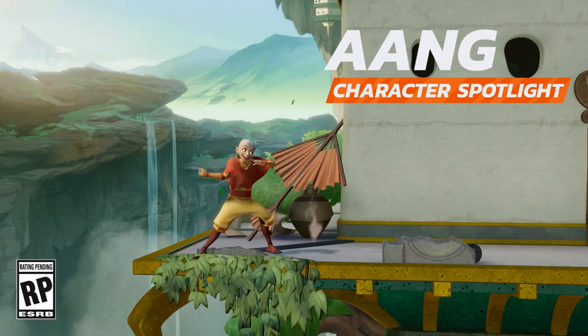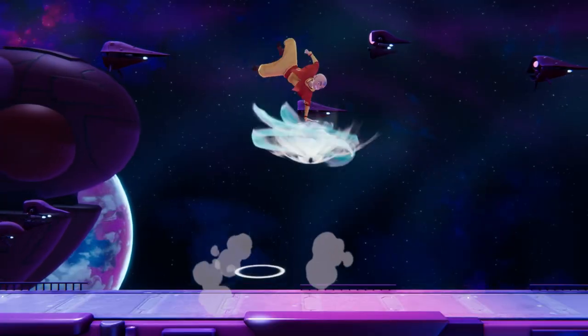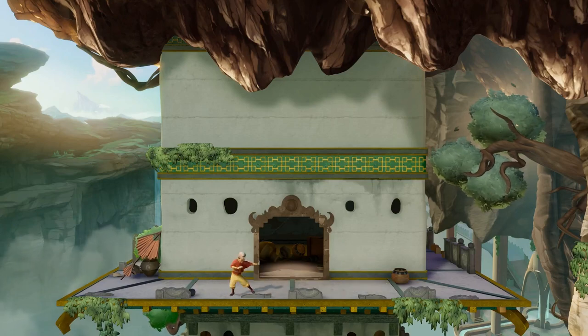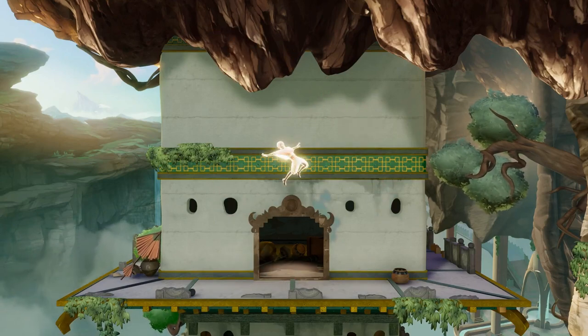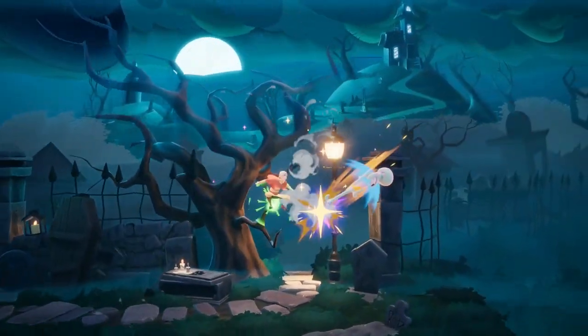Avatar Aang is back and ready for his return to Nickelodeon All-Star Brawl 2 with a fresh new moveset and design totally fit for an airbending master. With some returning movement options like his air scooter and glider, as well as the addition of another jump, Aang has excellent movement capabilities and fantastic combo potential.